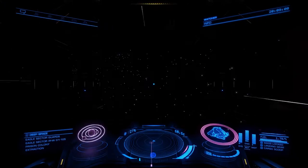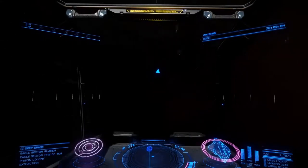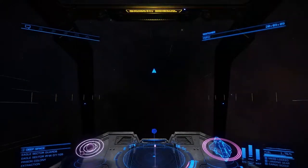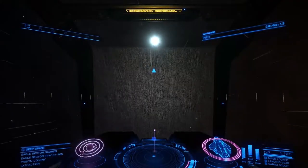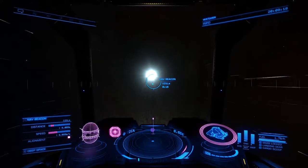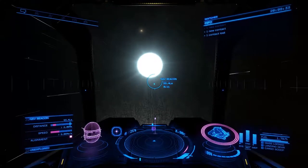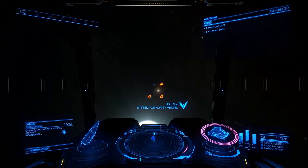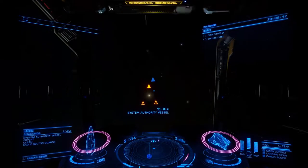Funny thing happened when I chose this star. I decided to do my normal scan as I do when I get to every star. But wait — a nav beacon? All the way out here? What the hell for? And wait, there's a ship up there. Is this an authority vessel? What the hell is going on out here?